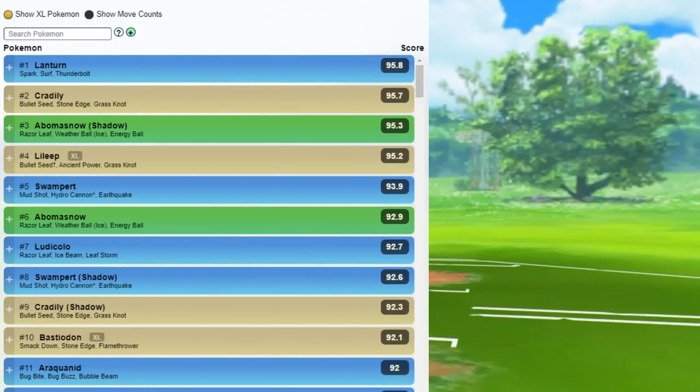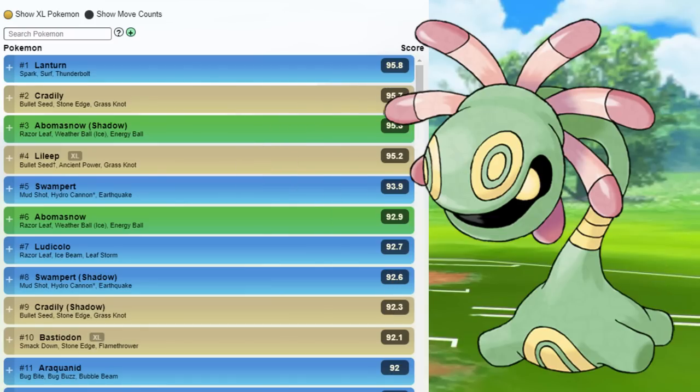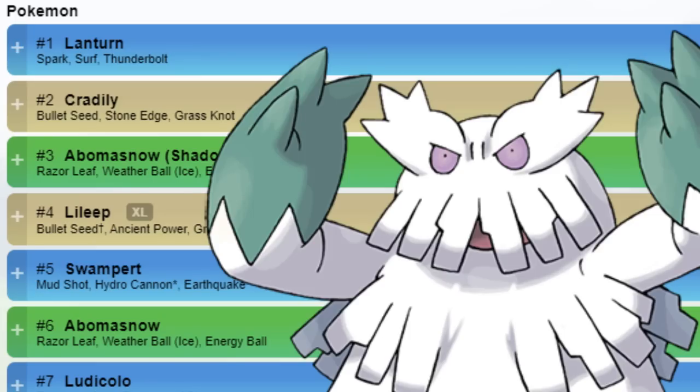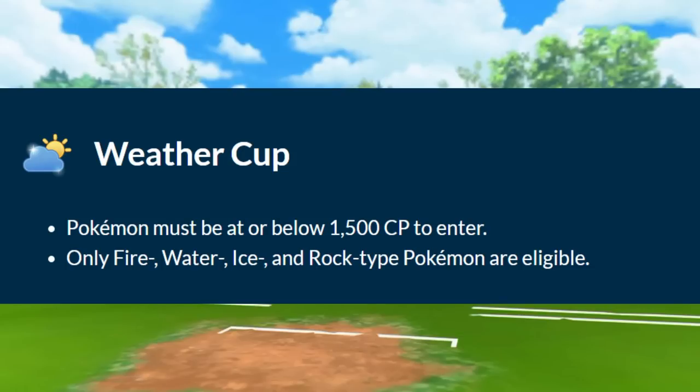Diving into the rankings, it comes in no surprise that Lantern is coming in at number one. After that, we have Cradilly with Bullet Seed, Stone Edge, and Grass Knot. Number three is Shadow Obamasnow with Razor Leaf. This is something that doesn't really surprise me. What is the meta built around? Water, Ice, and Rock-type Pokemon — all three take a ton of damage from Razor Leaf, and Fire being the only one that resists it.